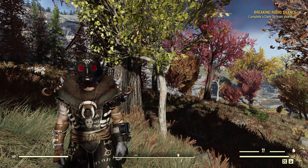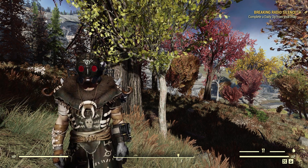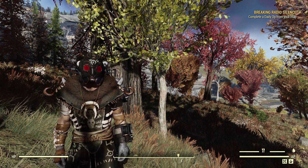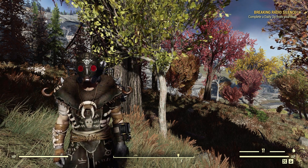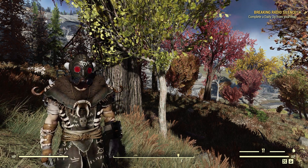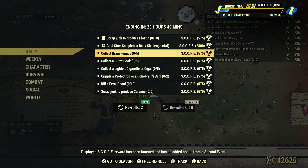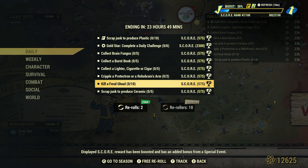Welcome to Fallout 76, this is Jim. In this video we're going to take a look at completing daily challenges for today, Sunday, June the 23rd, 2024. Let's take a look and see what we got for today. It looks like we got Double Score Weekend, which continues on it being Sunday.